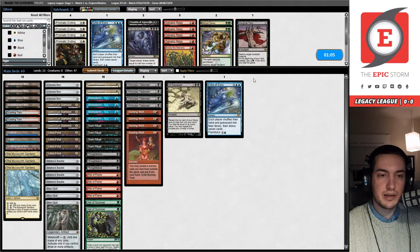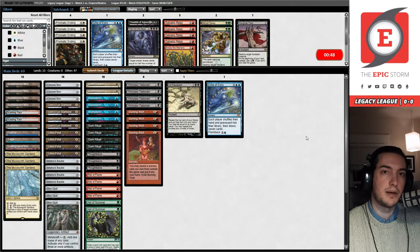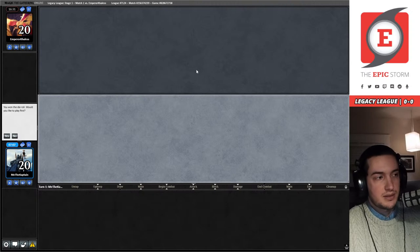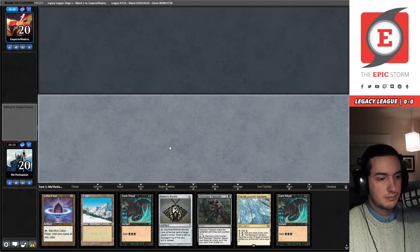I cut Galvanic Relay from the main because they are a little too slow. I would rather have these Thoughtseizes — and if I need to, I can always Burning Wish for a Relay in a slower, grindier game. I don't think I want a Relay against a Reanimator player though. You know what's really easy? Shipping this hand — we're going to mulligan this one.